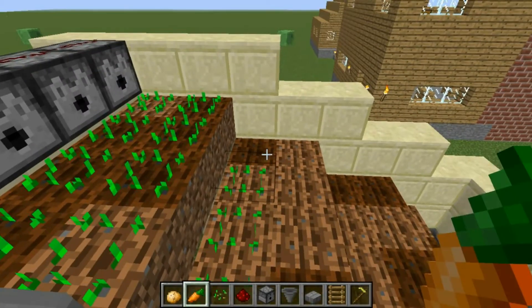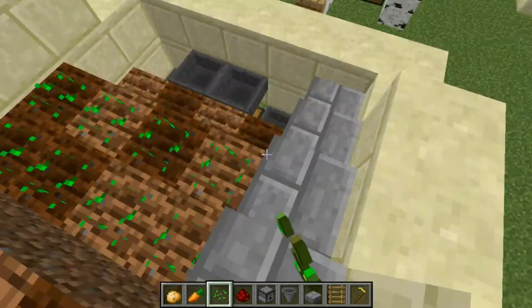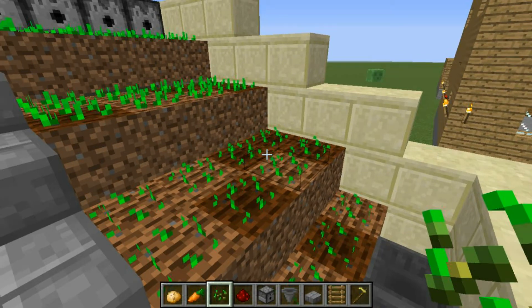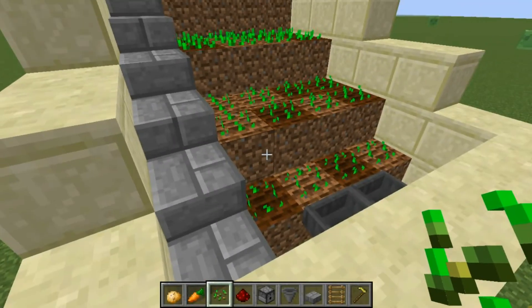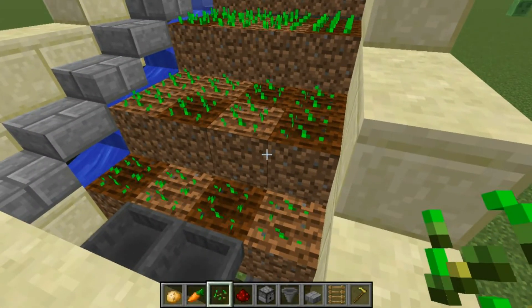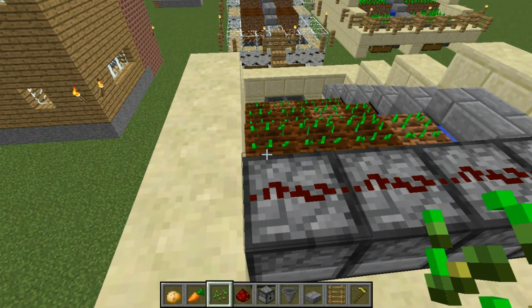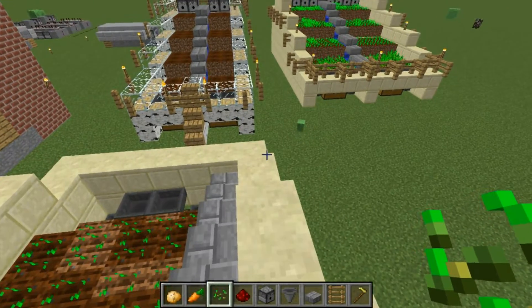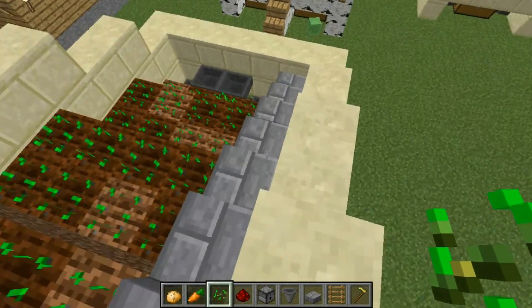I wouldn't suggest doing pumpkins and watermelons in these, just because it takes so long for them to grow. I would do those in a separate patch. You kind of have to play tic-tac-toe with it, making sure two seeds aren't going to one plant for watermelons. But this is a really fun, really great thing to have, and you can do the fortification around it to keep spiders from crawling up.